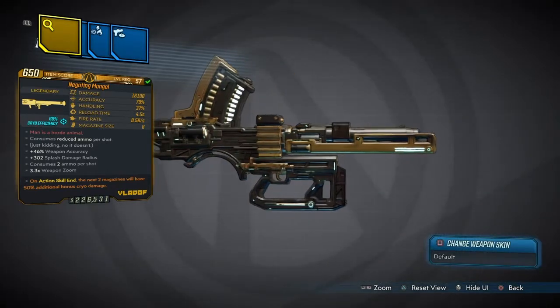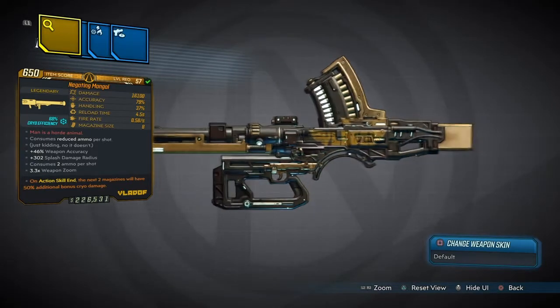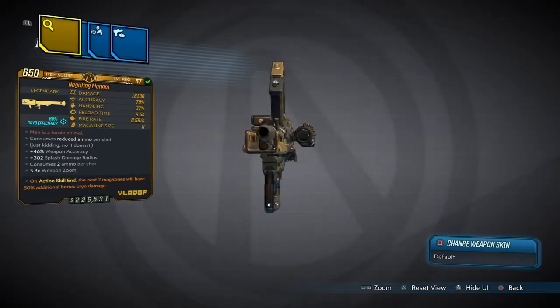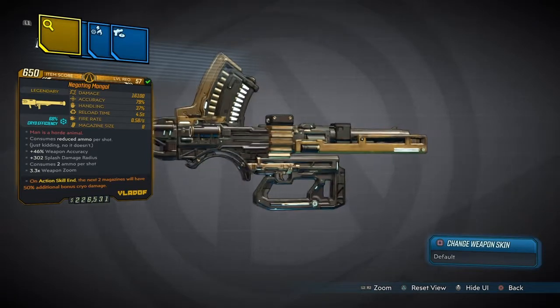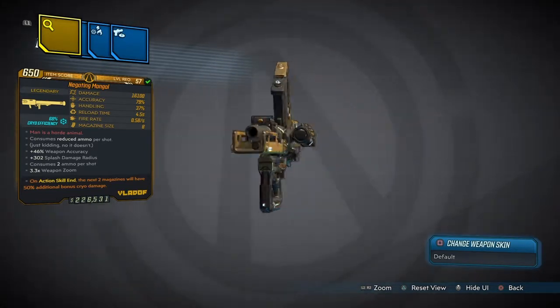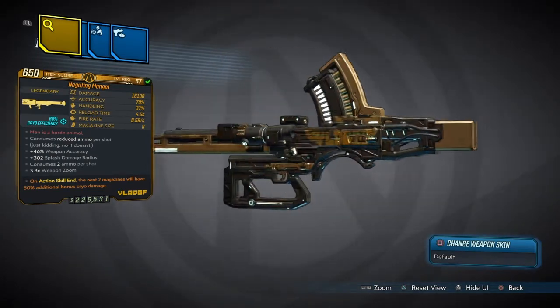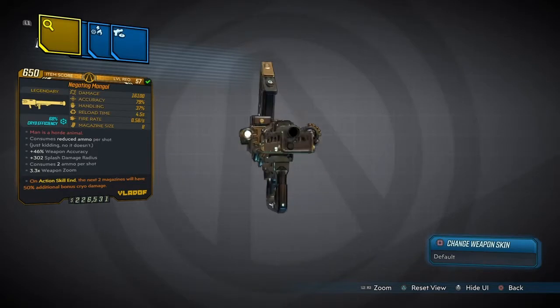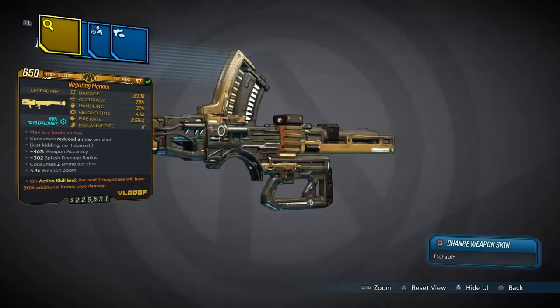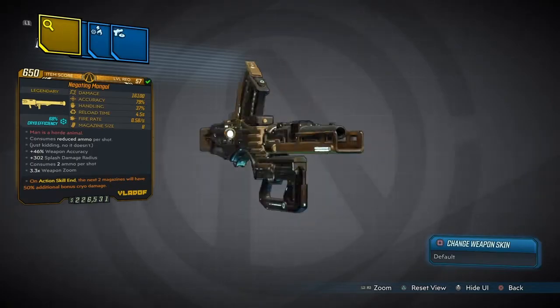'but that he is a horde animal led by a chief.' Now this does come with some lovely stats. We have 16,100 damage on this version, 79% accuracy, 37% handling, reload speed 4.5 — not bad. Fire rate 0.58 — that's terrible — but it makes up for it with 8 in the magazine. Also 46% weapon accuracy, 302 splash damage, consumes 2 ammo per shot, 3.3 on the weapon zoom.